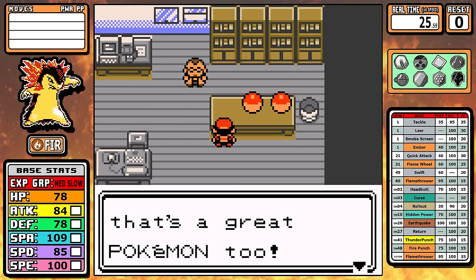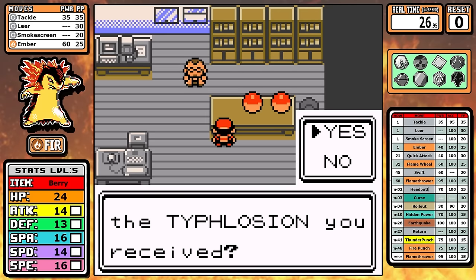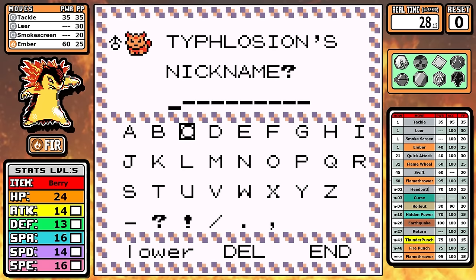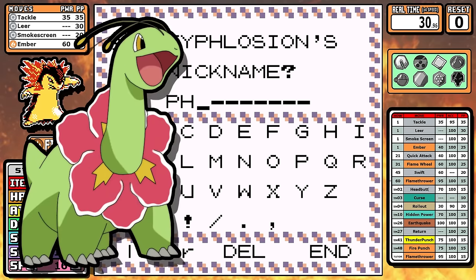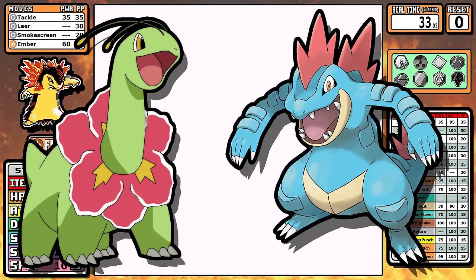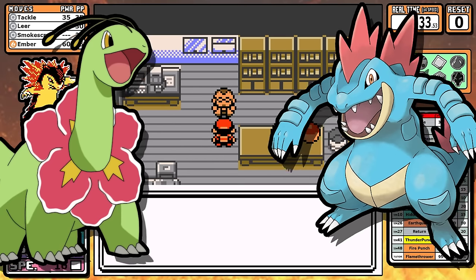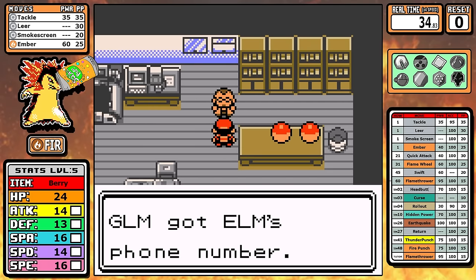Before we jump into the run, likes and comments really help out a ton. Whether you're someone new or a returning subscriber like Zachary Heflin this week, I want you to answer: do you think Typhlosion will be the best starter? I know it won't be Meganium — that's a meme — and Feraligatr is the speedrunning choice. But Typhlosion had a really great run, so sit back, grab a sody pop, and let's skim through it.